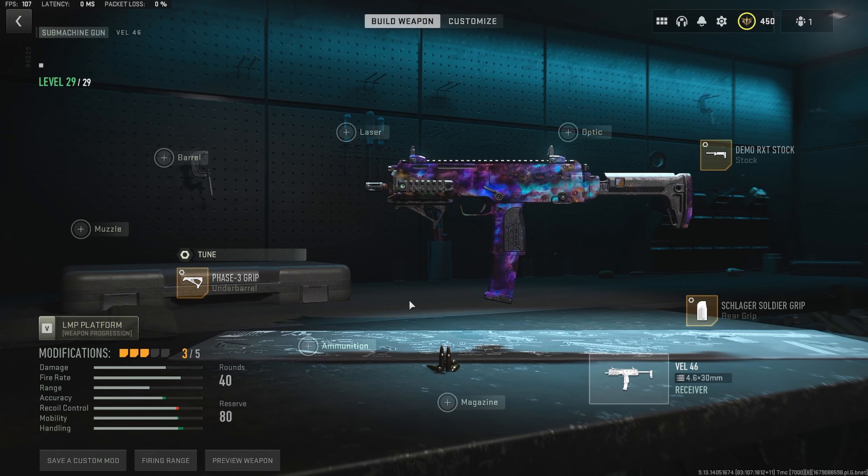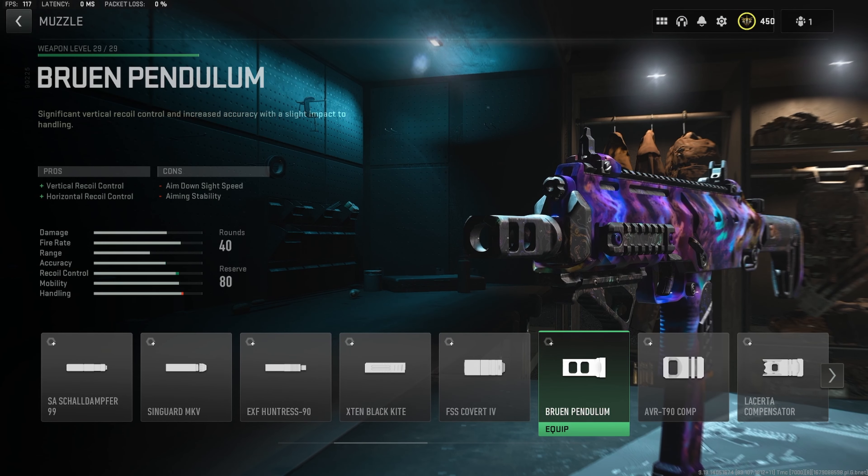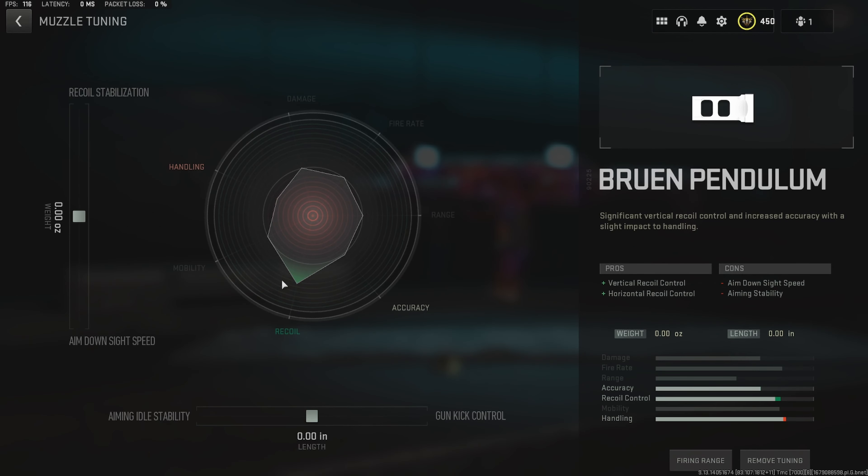Back into the build — for attachment number four, we are going to be throwing on a muzzle and we want to use the Bruin Pendulum. This thing is going to give us a massive buff to horizontal and vertical recoil control, making this thing feel much better overall and very easy to control from short to medium range. For the Pendulum tuning, we do want to max the aim down sight speed as well as the gun kick control, because we want to keep the ADS speed as fast as possible and the gun kick control will help for medium range gunfights.